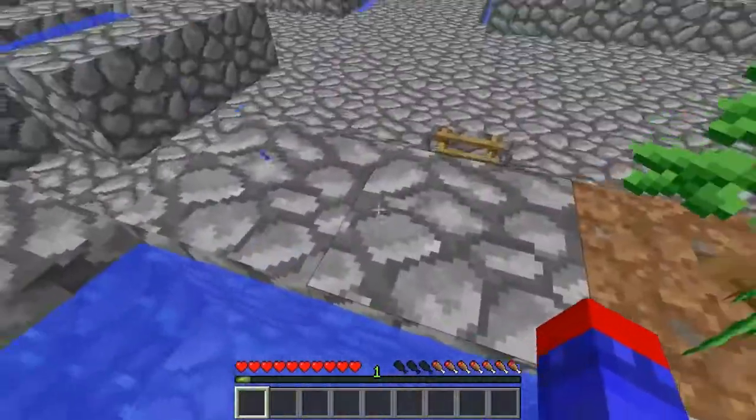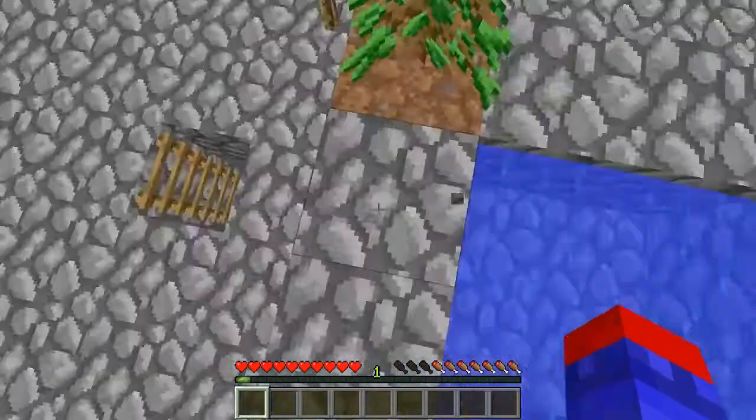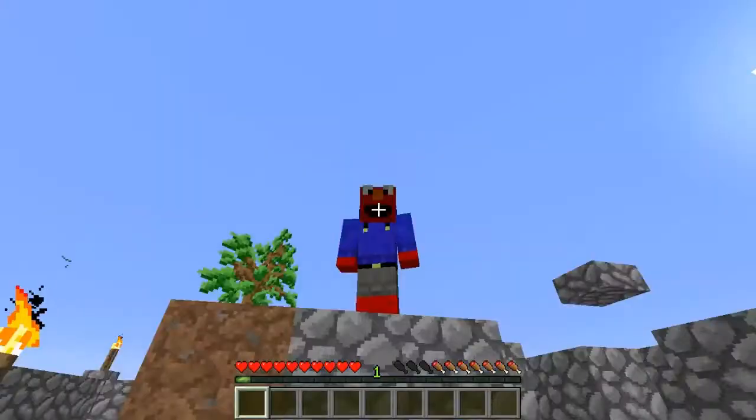We've been pretty successful this episode — we got the mob spawner platform done and this nice little ladder. Oh god, I just realized — Wolfenstein died. That hits me right in the gut. RIP Wolfenstein, hashtag RIP Wolfenstein. That dog was my only friend on this island. Anyway, if you guys enjoyed the episode, like it. I'm thatonlybeas13, I'm out.